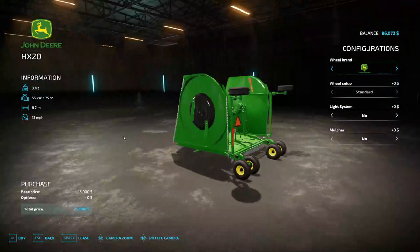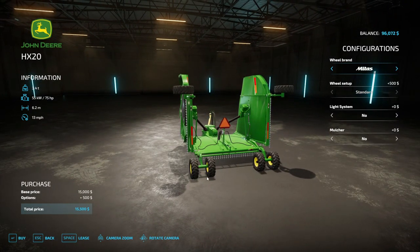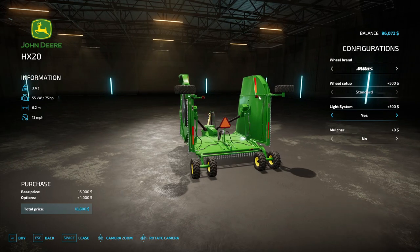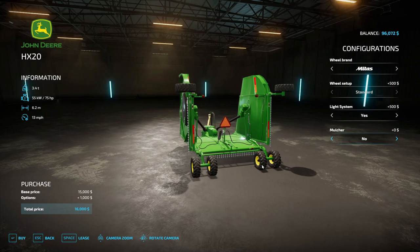Let's see what those John Deere's look like. We're going to go with them — I know it's a little bit more, I just like the way they look. Light system — yes, it puts lights on the back, so we need them for on the highway. Mulcher — I think that fixes it where there's no grass, so we don't want the mulcher. We want to lay the grass down.